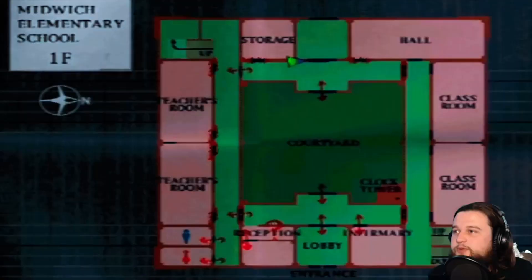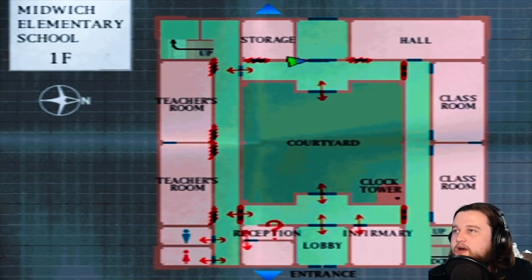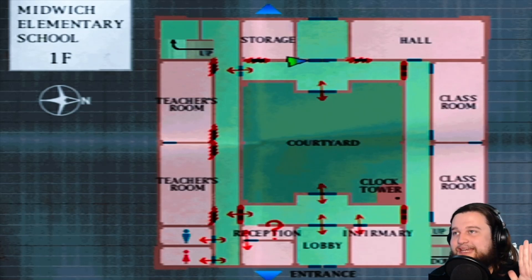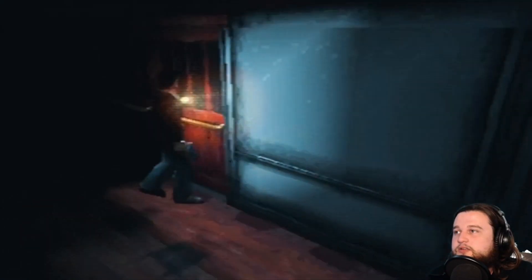This is good, that means we don't need to worry about those rooms at least — not until later on. All those doors are marked out and we can't get to them. We probably can't access that other side there until we get upstairs, but we can go in here.